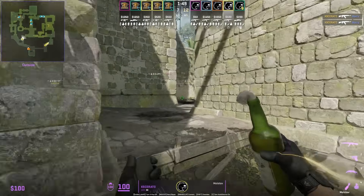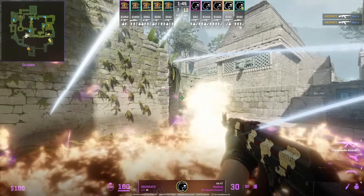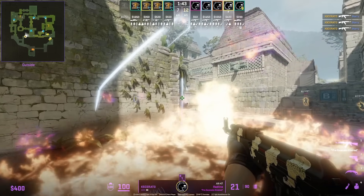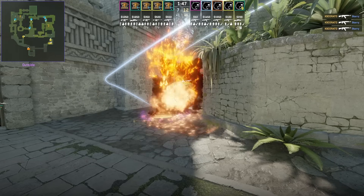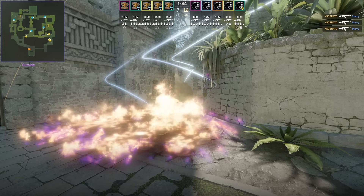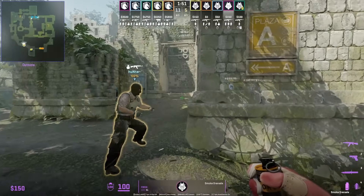Kesarato is going to go for an aggressive mid-peak and he's going to throw this smoke that lands below that small step there. That's intended to put out the CT's deep molotov if they go ahead and try to do the double molotov for the mid-control, which allows Kesarato to get cover to push out where it's super hard to spot him behind the flames.